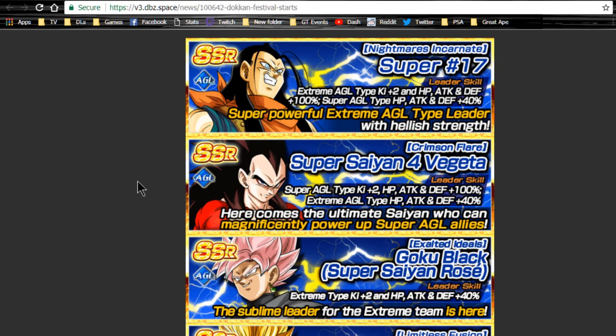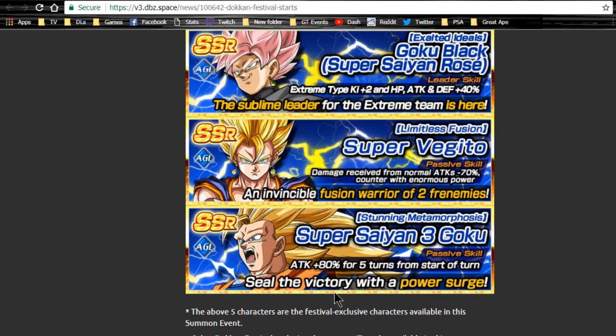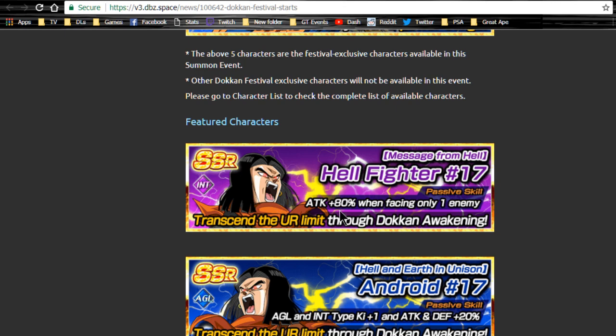On the JP side, SS4 Vegeta didn't come back for a very long time after this banner, so this is probably one of the few times you can get him - maybe until after Christmas or the new year of 2018. That's just an estimate based on what happened on the JP side. You also have Rose, Super Vegeto, and Super Saiyan 3 Goku on here. SS3 Goku is a decent unit if you don't have all the optimal cards for a mono intel or mono agility team.